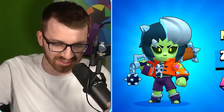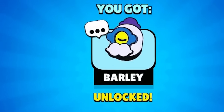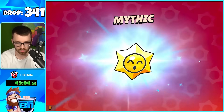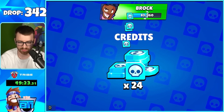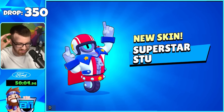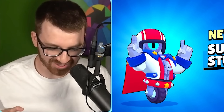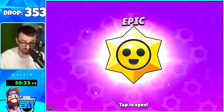I firmly believe if I had more brawlers I'd probably be getting legendary skins or whatever. We also got a pin that came with it. Another Mythic — the bomb icon, nice. Every time I see a new brawler-looking pull it turns out to be a skin and it throws me off. I personally really like that they have skins in the Star Drops.